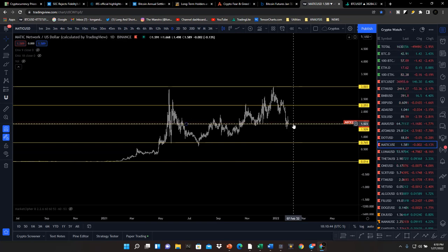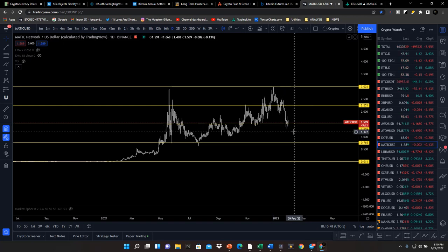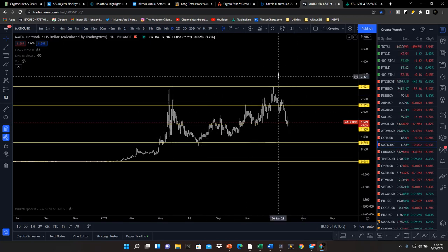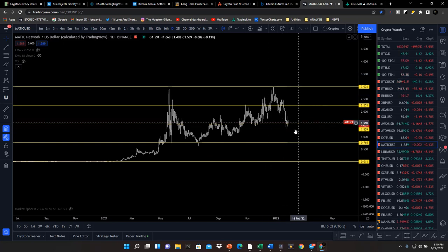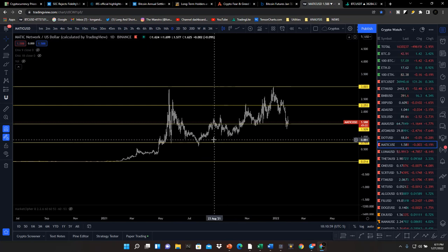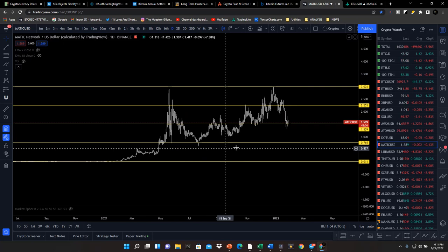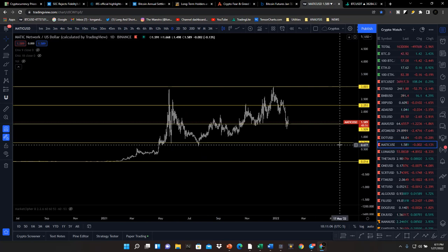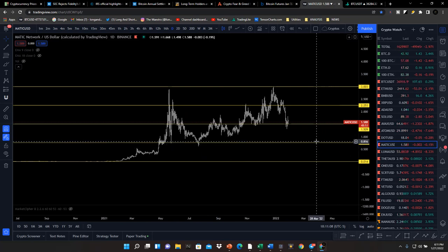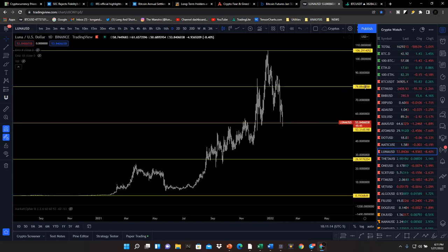MATIC is trading in a premium zone right now so we're not necessarily thinking about going in. We may definitely go in if it starts to fall into discounted zones. This creep up was rather slow but sustained, and I think there is support here at around $1.00 for MATIC. Once it pushed up to a premium zone, came back to discount, and launched out of there pretty aggressively. Anything under $0.75 is a bargain, anything under $1.50 you're creeping into the discount zone.